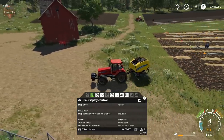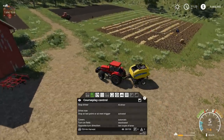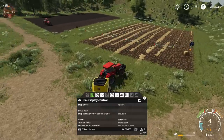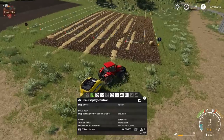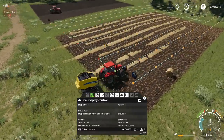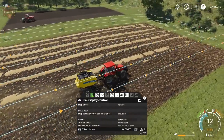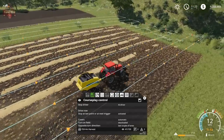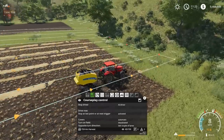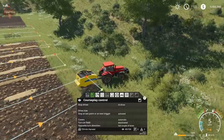When turn on field is enabled, the Courseplay driver will try to stay within the bounds of the field when making his turns. With turn on field off, the driver is going to actively go outside the field, make his turn, and come back in. This is fine if you have lots of area around the field, but this hillside might cause a little bit of problems.